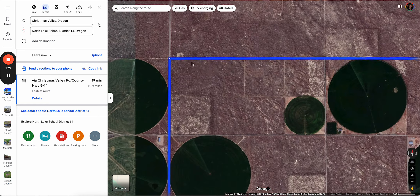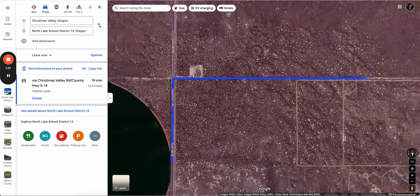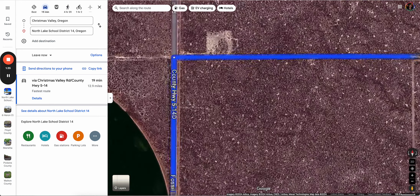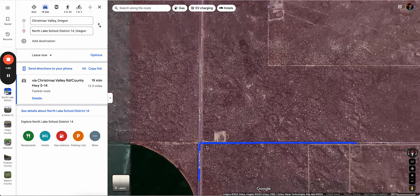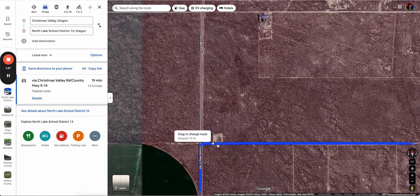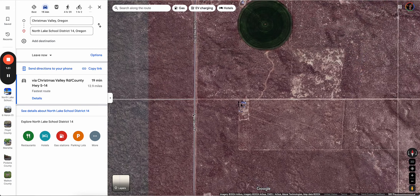This is why we're doing this video — Google's directions are not accurate. Google is gonna tell you to take a right on a road called Sam's Way. When you drive on Fossil Lake Road, you're gonna see that sign for Sam's Way, but that's not the best route to go. You do not want to take a right there.